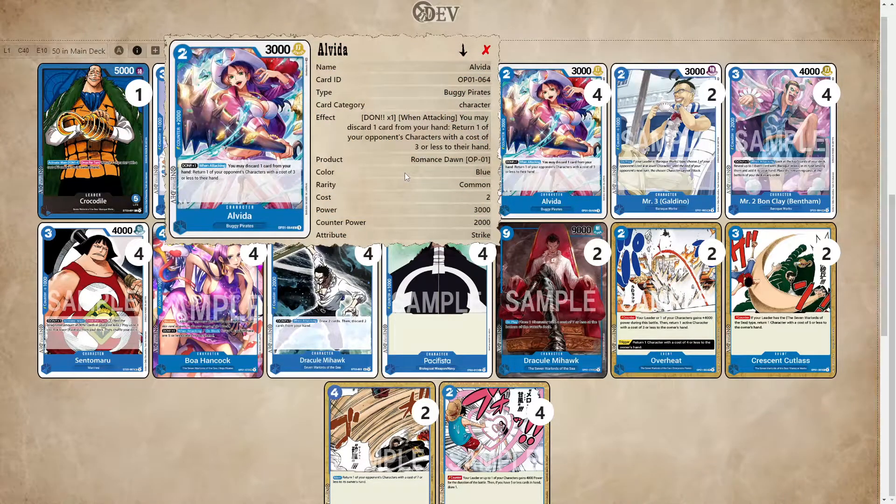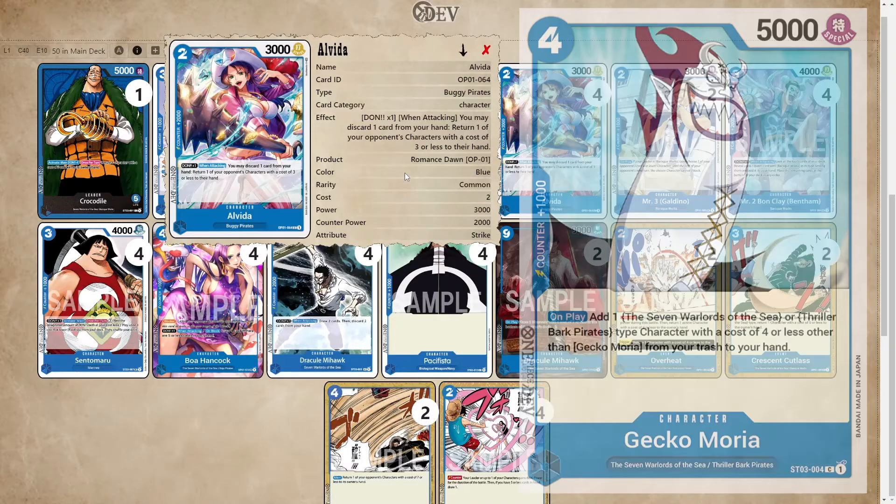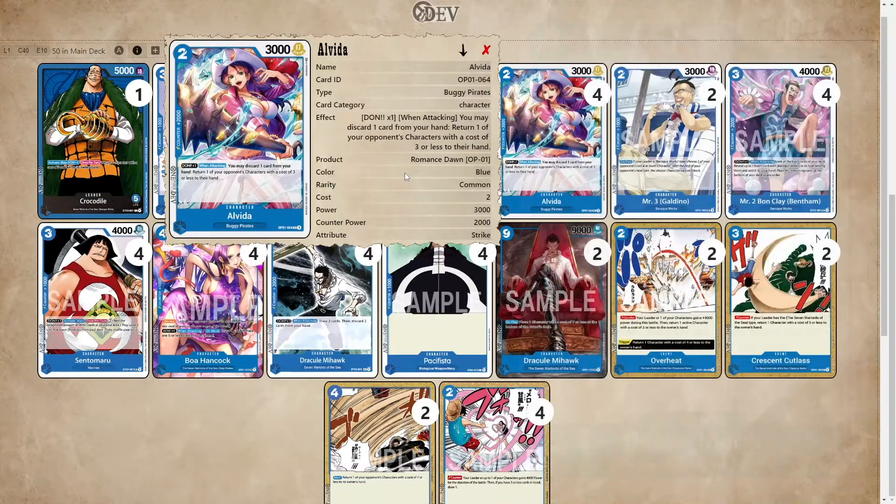Here we have Alvida. The only reason I really have Alvida is because I did want to run 12 2Ks. I used to run Moria, but I found that a lot of the time I would want to guard with Moria from my hand, so we'll just go with 12 2Ks, and it's been working pretty well so far.